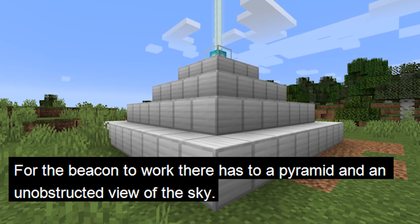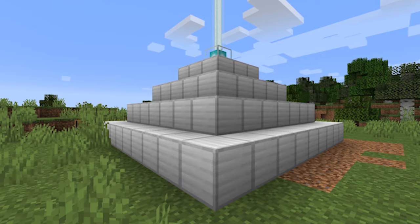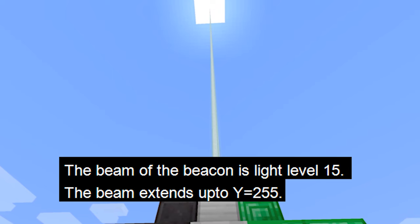For the beacon to work, the beacon has to be on top of a pyramid and have an unobstructed view of the sky, so transparent blocks can be used to place over the beam. The beacon will emit a beam that has a light level of 15, which is the highest in the game and can melt snow or ice.